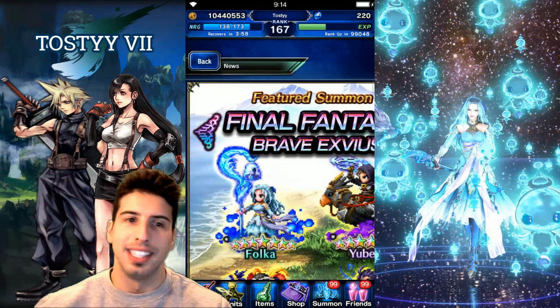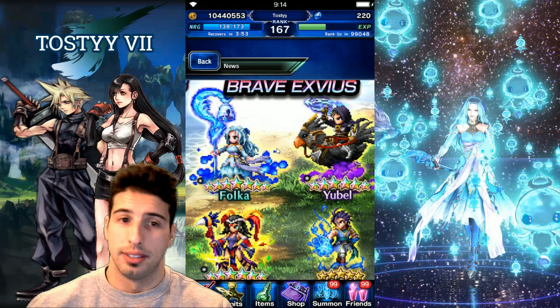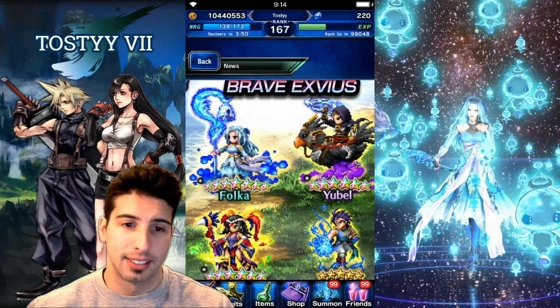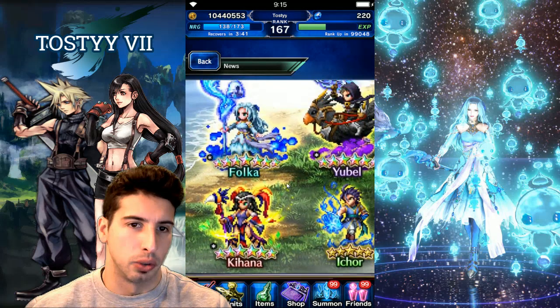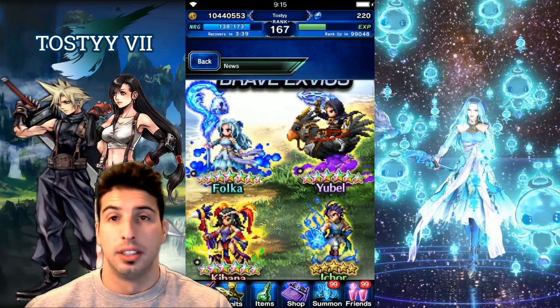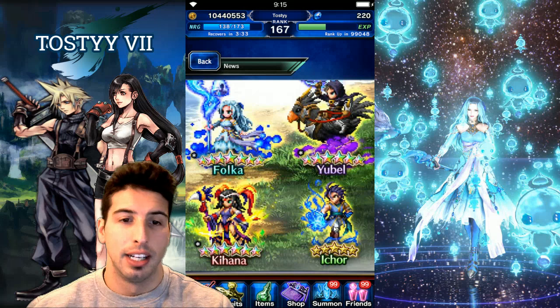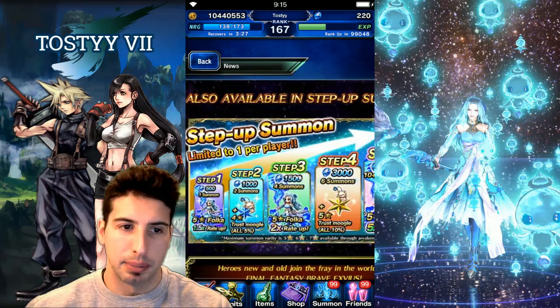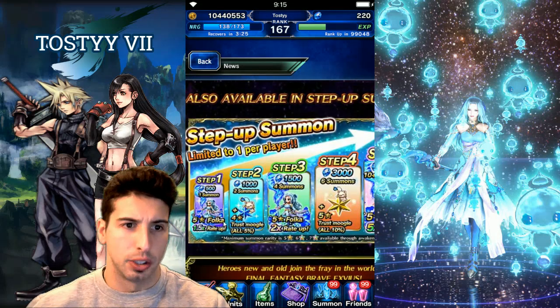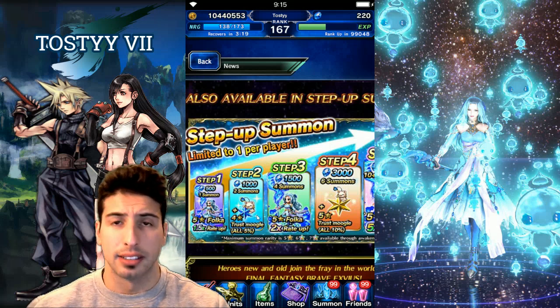Let's jump into the banner. One good unit here that's gonna help Tifa a lot is the three-to-five star Icore. We've got one five-star going to seven-star, then two four-stars going to six-star with Yubo and Kiana, and our three-to-five is Icore. It's a step-up banner — the first step is 500 lapis for one summon with a 1.5x rate up.